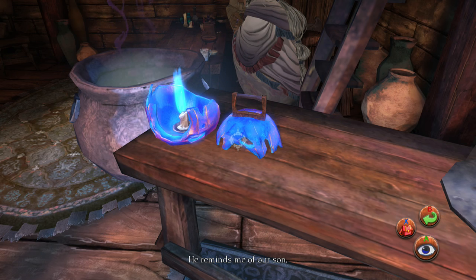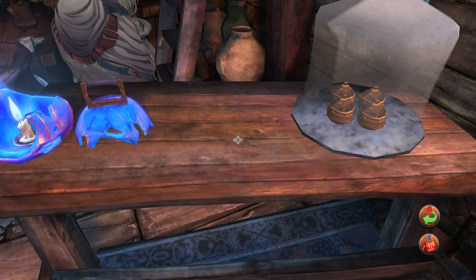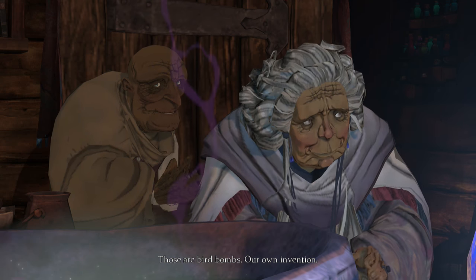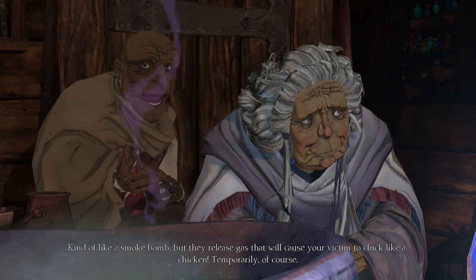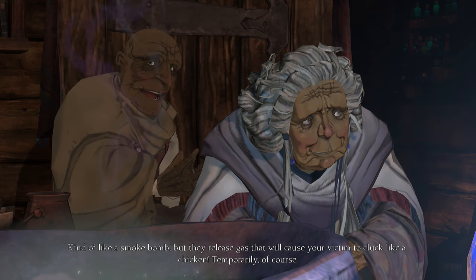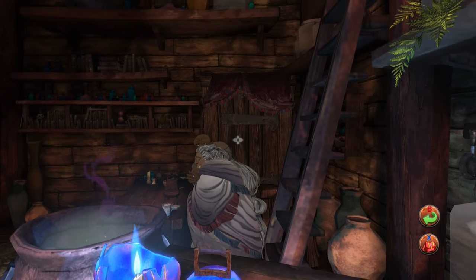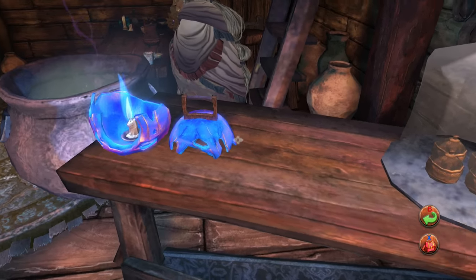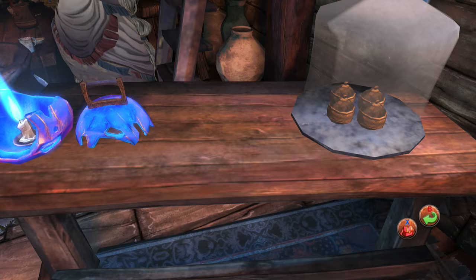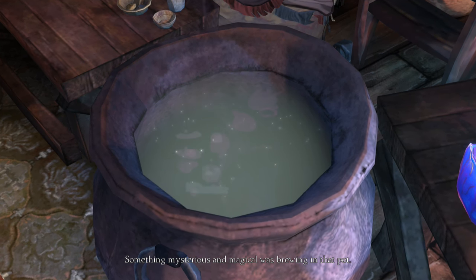We've shifted our core business to potions, curiosities, and the occasional practical joke. We gladly share our wisdom for free, but everything else starts at one shiny gold coin — take a look around, boy. Let us know if you like anything you see. It looked like some type of broken lantern. 'Those are bird bombs — our own invention. Kind of like a smoke bomb, but they release gas that will cause your victim to cluck like a chicken. Temporarily, of course — those ones are expired, so they're just for display.' Something mysterious and magical was brewing in that pot.